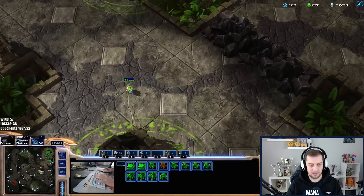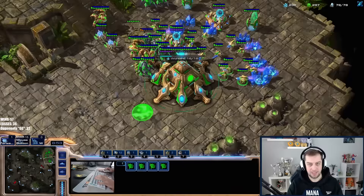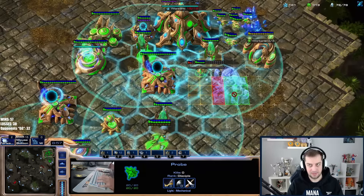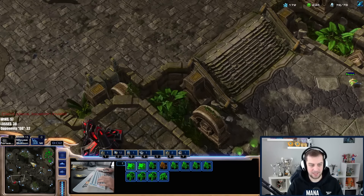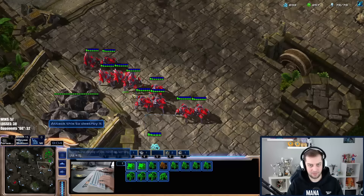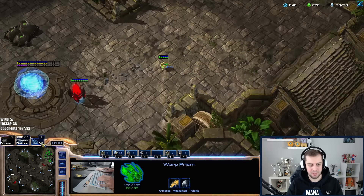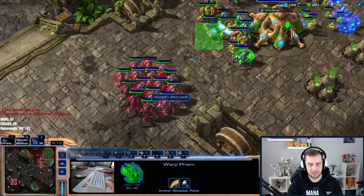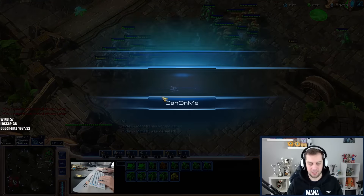Does he have this base? He still has it — I don't see any hidden bases. He's just waiting. I don't think he's waiting for blink to finish, I think he already has it. Looks like he still hasn't expanded. Is he just waiting for me to move out — is he going to jump on top of me? Now he's expanding because he realized he cannot break me. Okay, then we just go — he has four gateways.